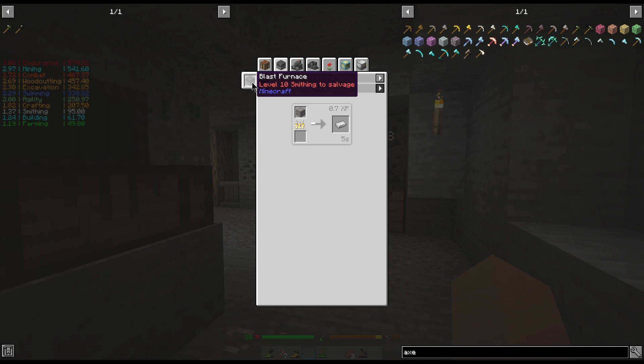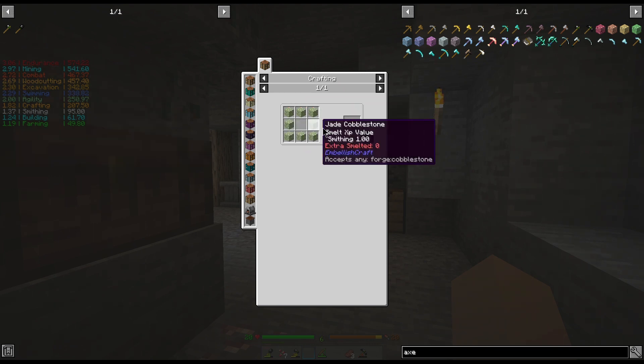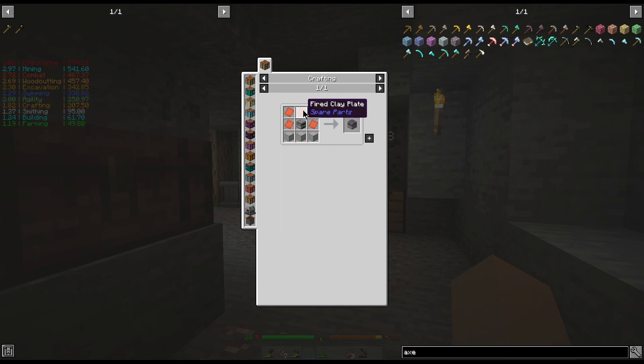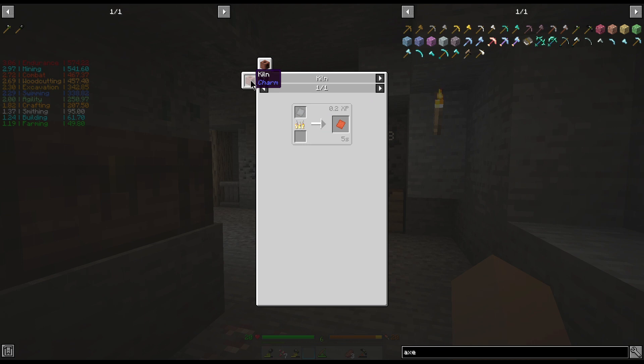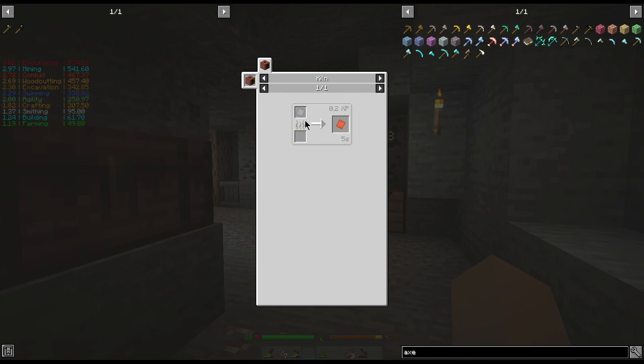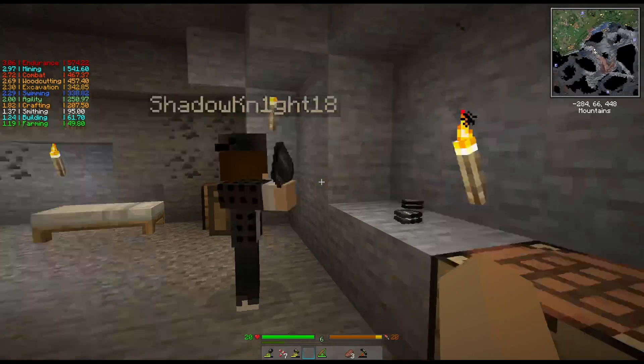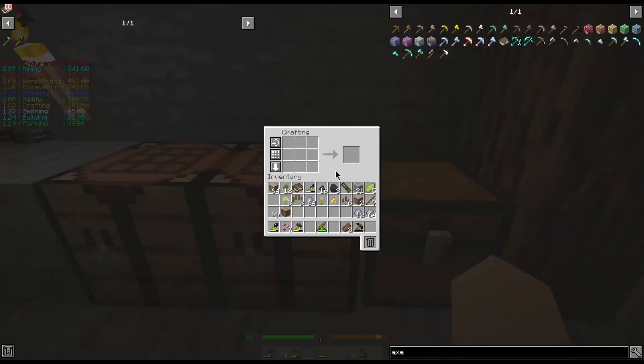If you look at how to smelt it, you need a blast furnace. For the blast furnace you need smooth stone, fire clay plates, and a furnace. The furnace is the regular recipe, and the fire clay plates are raw fire clay plates cooked in a kiln. A kiln is bricks around the furnace, and then you need a roller to make the clay bricks into plates. You need a chisel tool on clay balls to make the bricks — so I have a lot of crafting to do.